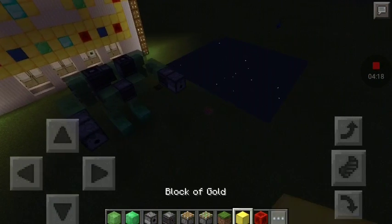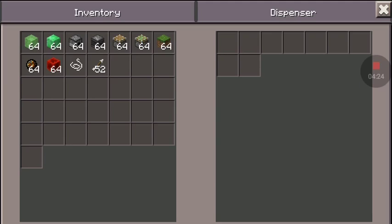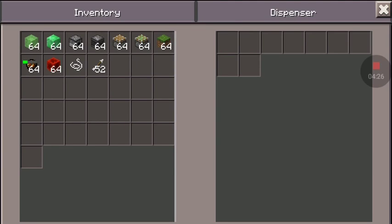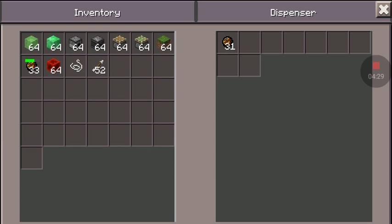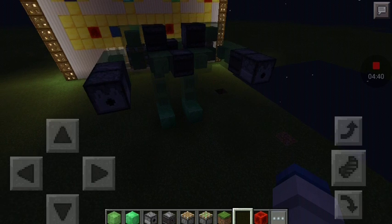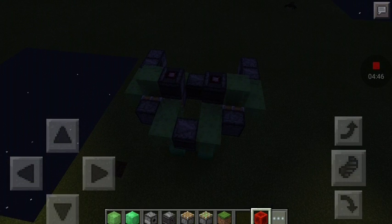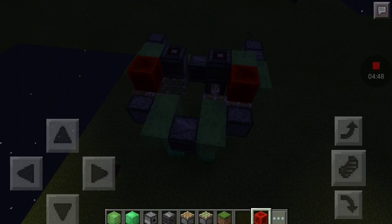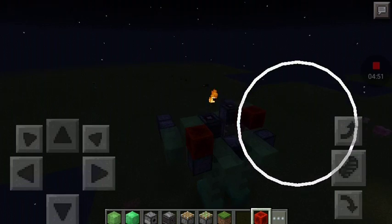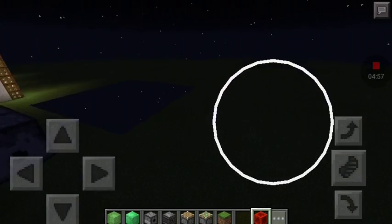Now we're just gonna fill up the dispensers — one with fire chargers and the other with arrows. I'm gonna make one shoot fire chargers and one shoot arrows. Let's see if it works — take a block of redstone and place both of them on here. Look at that, it works! One side shoots fire chargers and the other side shoots arrows.